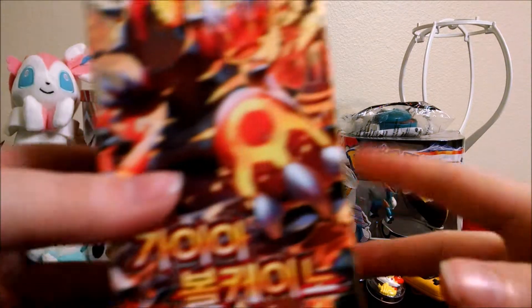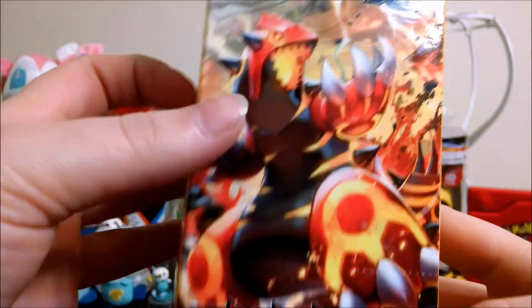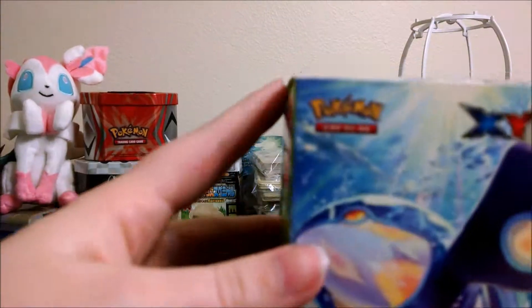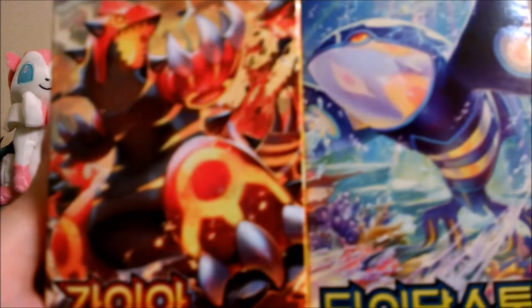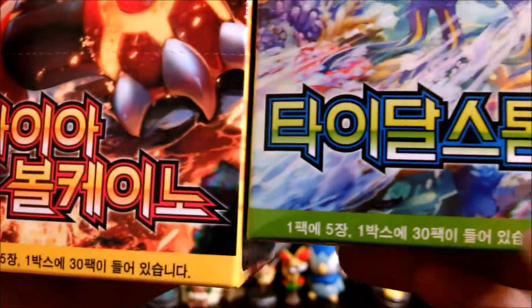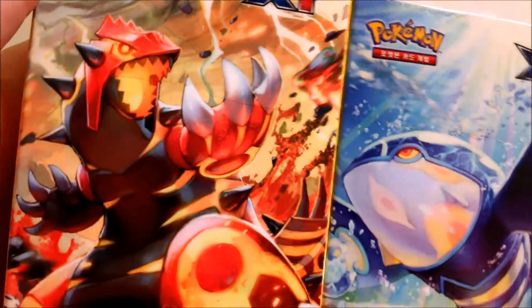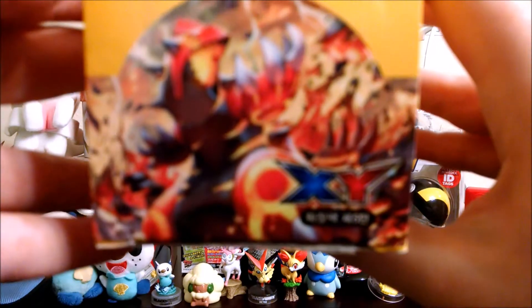Okay guys, so here we are. We have this X and Y — I think it's called the Gaia Volcano box — and we have this X and Y Tidal Storm box. In the American version these two are combined and they're called Primal Clash, if they look familiar that's why. Though if they look a little different, it's because these are Korean. I got these for a really good deal on eBay and I thought they'd be cool to open. I don't discriminate against cards — I don't care what language they're in.